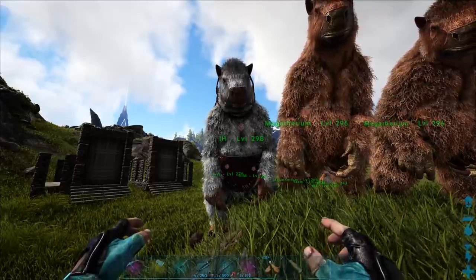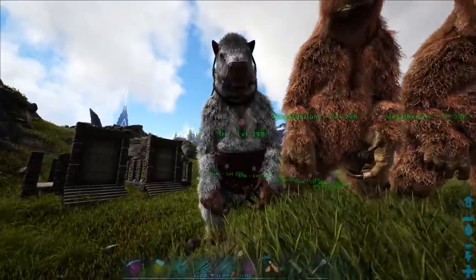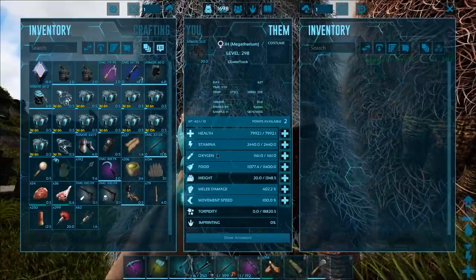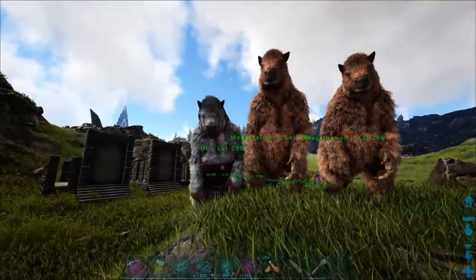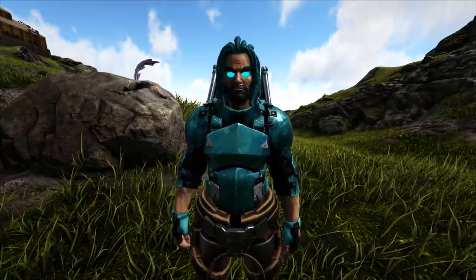We have a little while until the first baby pops out. We're looking for a level 300, meaning it has the current mutation plus an extra one on top. I want either health or melee — I don't need weight or stam, and I would hate to get oxygen or food. Health or melee is what we're going for because these are boss-fighting megatheriums.